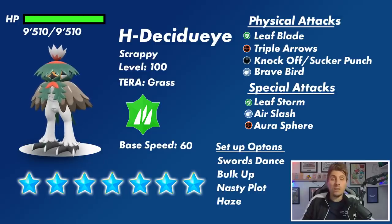It is within the realms of possibility that Decidueye could be a mixed attacker, so it's always good to look at the special options it has access to. Grass coverage in Leaf Storm is a very powerful attack, but it will reduce its special attack by 2 stages every time it uses it. Air Slash is another flying type coverage option, and Aura Sphere is a special fighting type attack, although Triple Arrows being its signature move is probably the more likely choice. Setup options include Swords Dance, boosting its attack by 2 stages, and Bulk Up as another option — it might have access to both. It also gets Nasty Plot to boost its special attack by 2 stages, which could pair nicely with Leaf Storm.